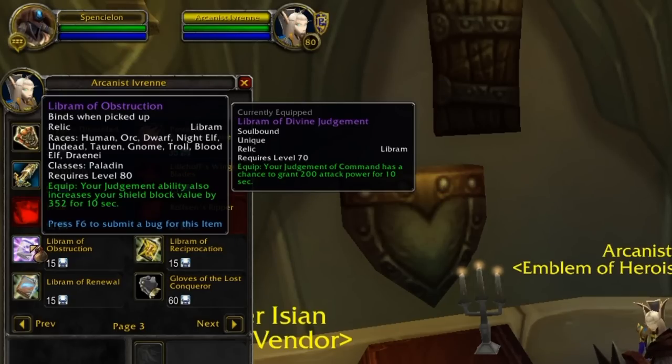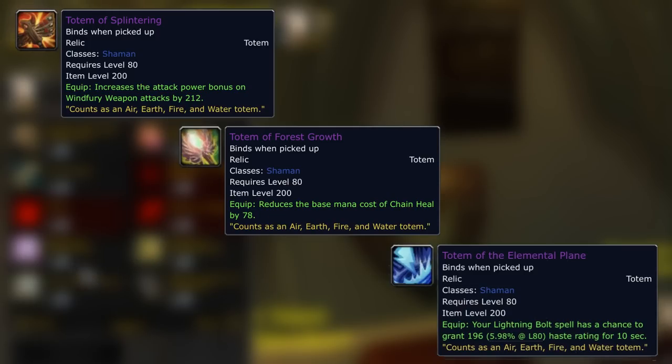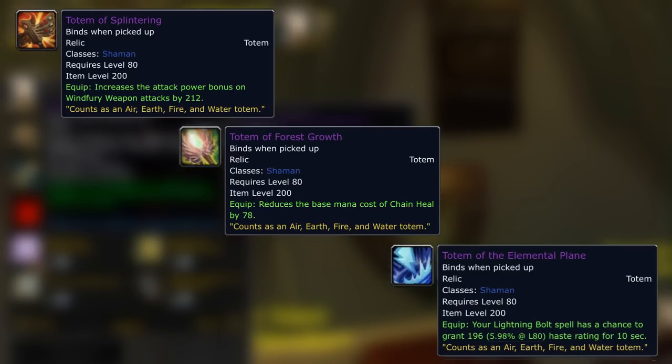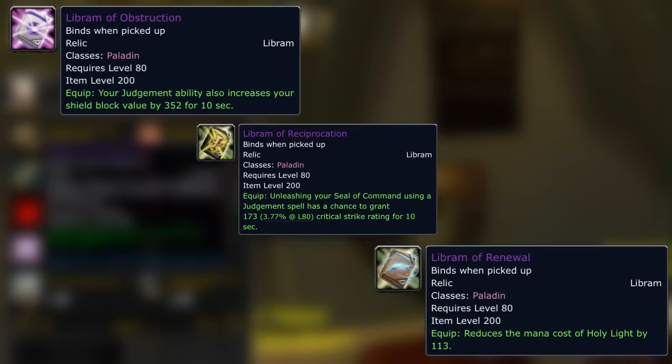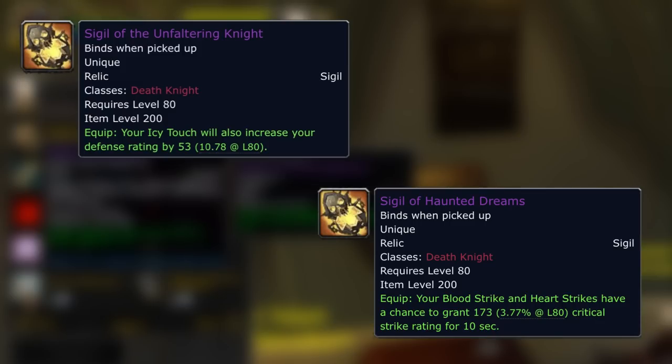I'm not going to go into too much detail about the Librams, but you can get for 15 Emblems of Heroism your Holy Libram, your Prot Libram, or your Ret Libram, and obviously the same applies for both Shaman and Druids. They're all going to be useful and absolutely worth getting for the sake of 15 Emblems, because you might not have one that's better.